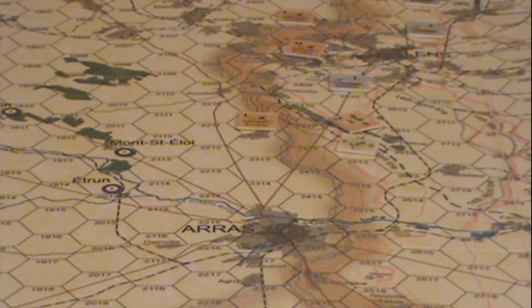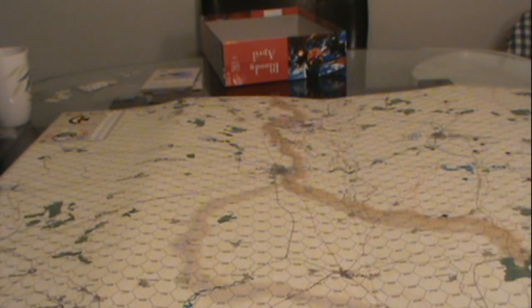You have a planning map which is useful if you don't want to be looking at the board directly while planning your hidden movements — someone might notice what part of the board you're examining. So you'd mark down your plans on the planning map instead.